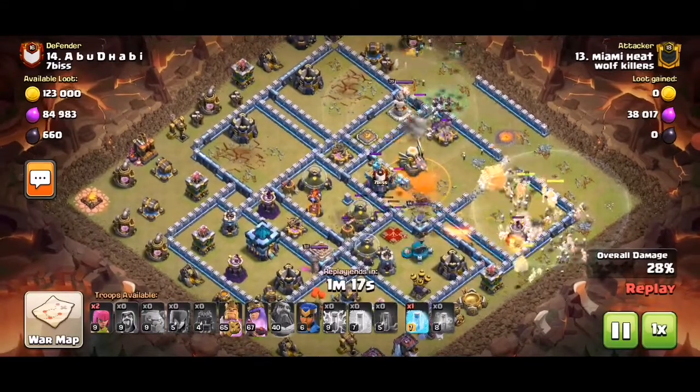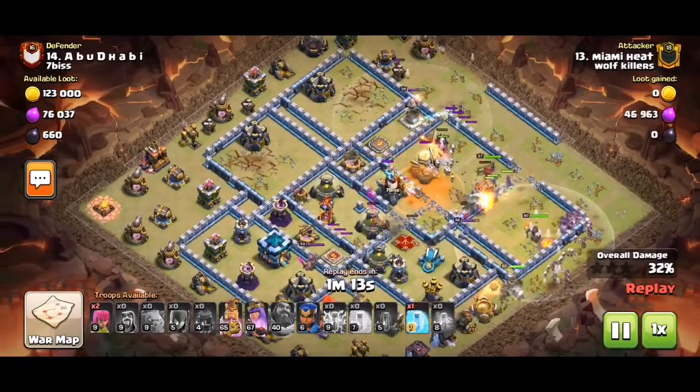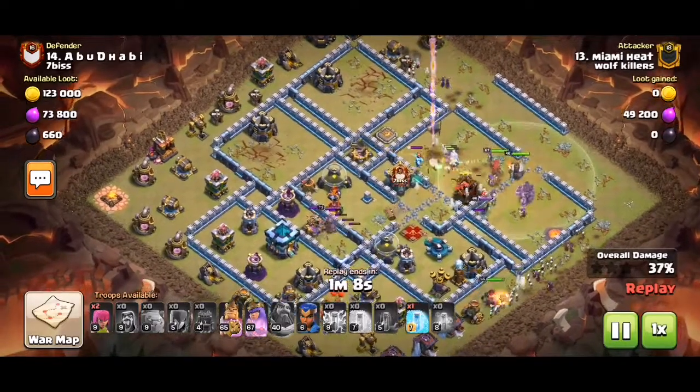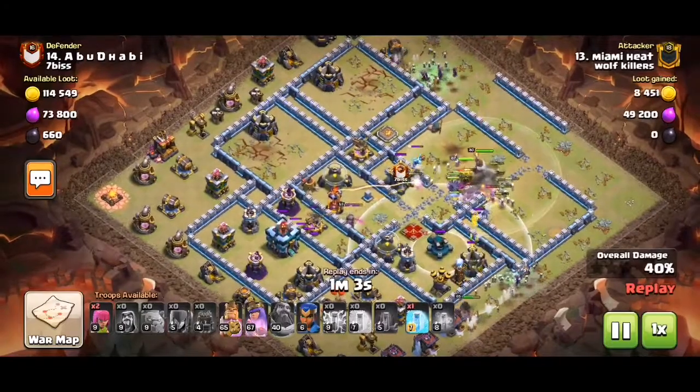But this section over here is a bit iffy — then again, there's no splash damage, so the witches kind of survive. We just need to have a plan for the town hall, scattershot, the eagle, and the CC.